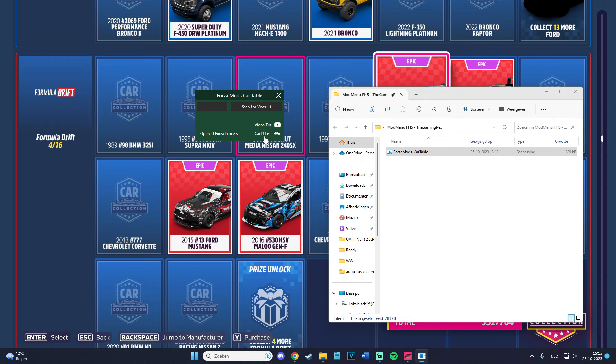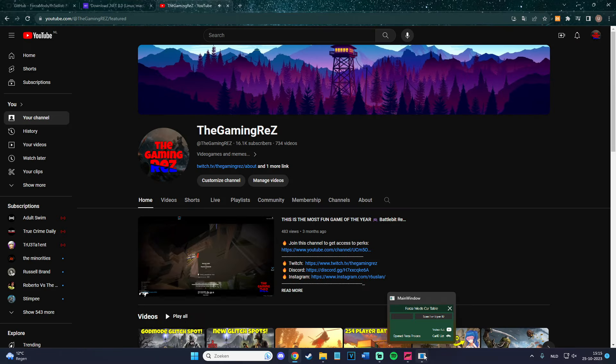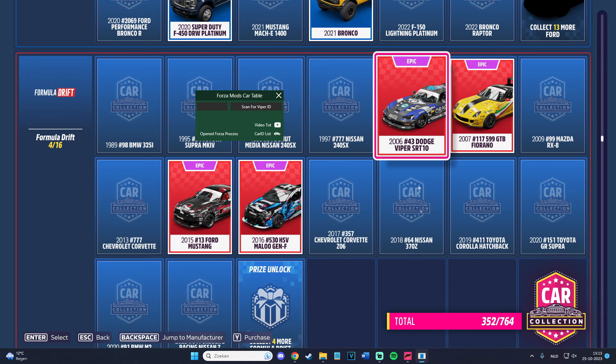There's also a car ID list which you also need — click on it and you will see it, the car ID list. Let's go back to Forza Horizon 5. This is the Dodge Viper — scan for Viper ID. All you need to do is open Forza process, then scan for Viper ID and click on it. It will show you 'scanning for ADDR' — ADDR is address, pretty much meaning ID. So it's scanning for the ID. We already know the ID, but it still has to search for it.